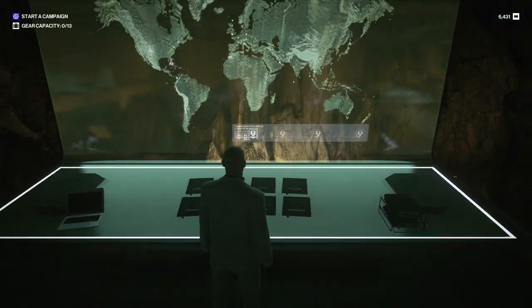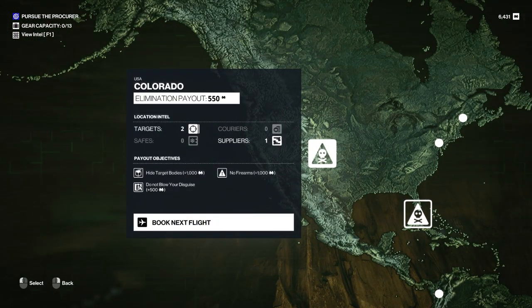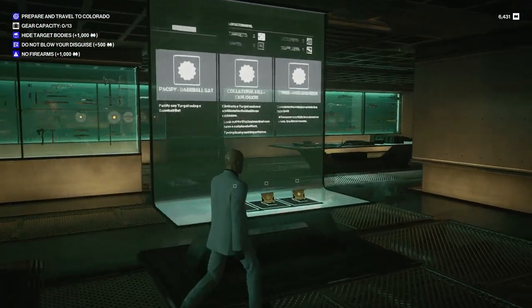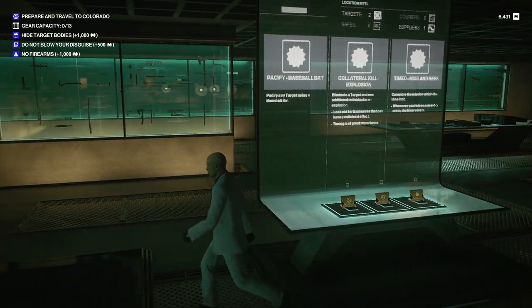Espionage? Yeah, that's not going to work. Here we are — start with Colorado, because why not? No firearms, hide target bodies, don't blow your disguise. Tricky all around. Pacify with a baseball bat — again. Thanks, game. Hide and seek isn't too bad on Colorado.